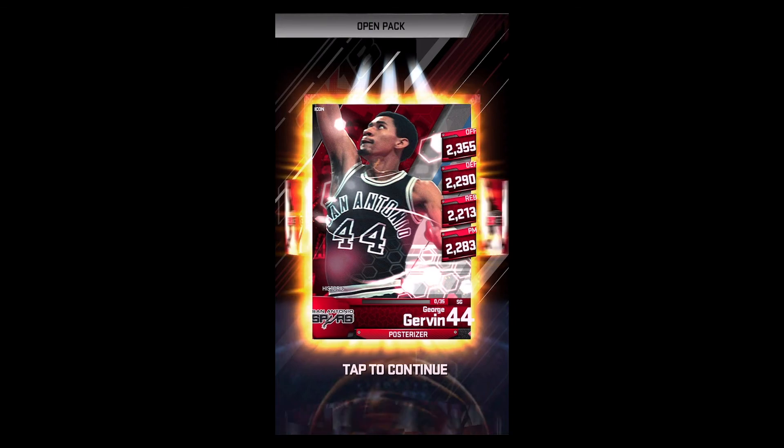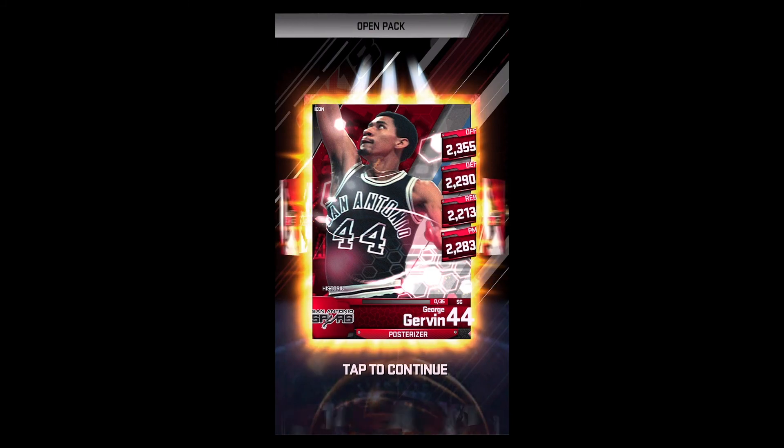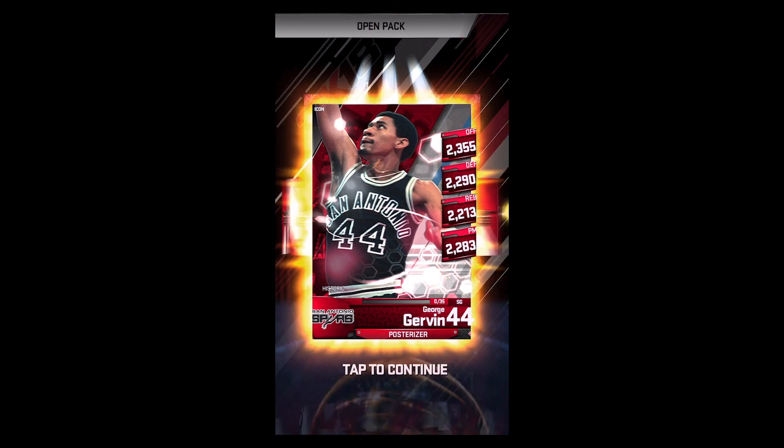George Gervin icon baby — that is what I'm talking about! Shooting guard, San Antonio Spurs. It's a posterizer — I hate posterizers — but we got a foil George Gervin! That is money. I am definitely excited. Two superstars, one icon card — that is an absolutely awesome monthly rewards haul. That is worth logging in every day, doing those tickets, getting this free foil. My third icon card — this is definitely going to help the deck for the gauntlet this coming weekend. Anyway, that's going to do it for the video, hit that thumbs up, I'll check y'all later — peace!